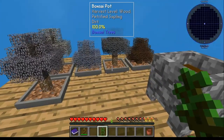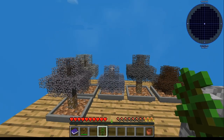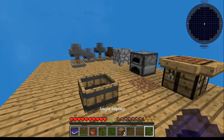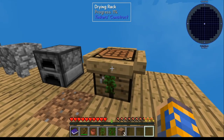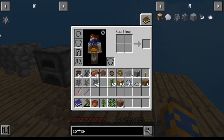Same thing — get yourself a little bonsai pot, pop that sapling in there, let it grow, cut it down, and you get another jungle sapling. Once you've got a few jungle saplings, you're going to need one to make the tree, and you'll want to hang a jungle sapling from your drying rack. Once it dries, it becomes vines — you're going to need that to make the cottonwood tree.